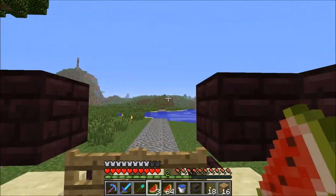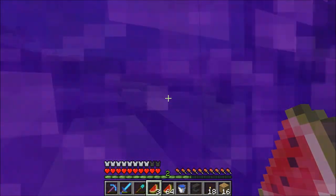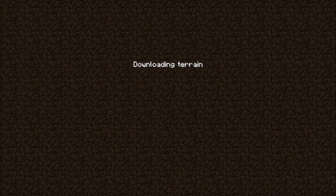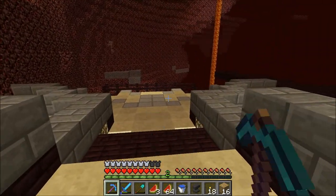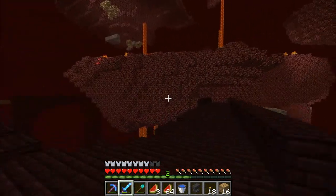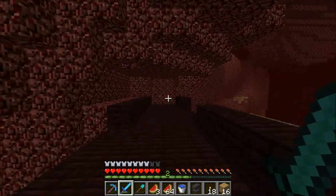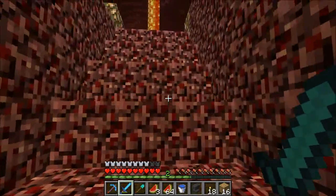I'm going to take our nether portal. We have kind of a network of portals that I've set up — they go all over the map and to various different places, and I only really use two of them. This is kind of our nether hub. You need to watch out for ghasts so I don't have my bow on me — let's use the sword. We have a couple more portals to get to.